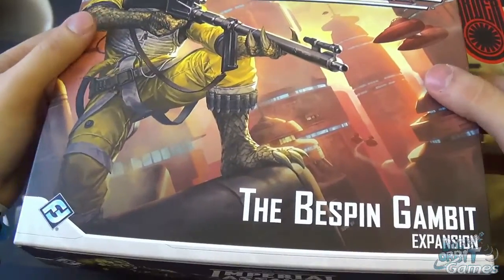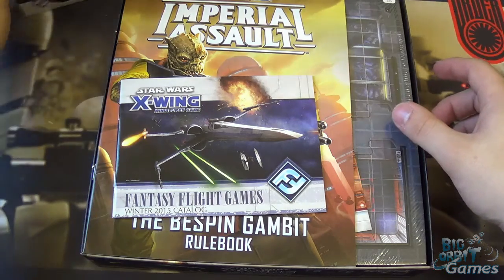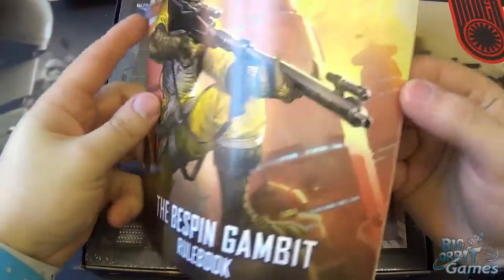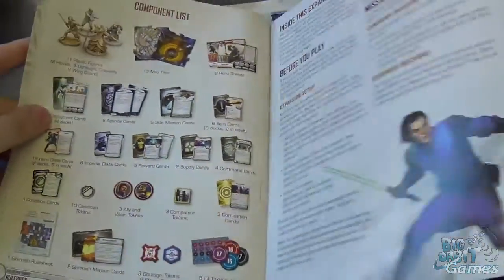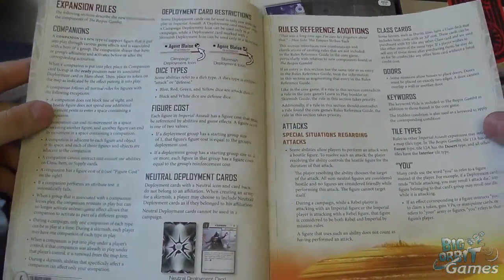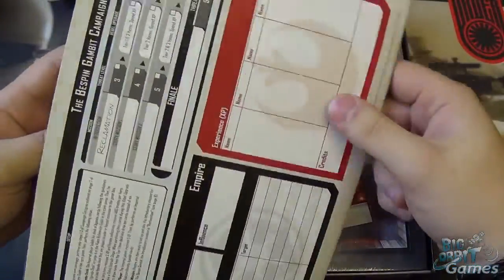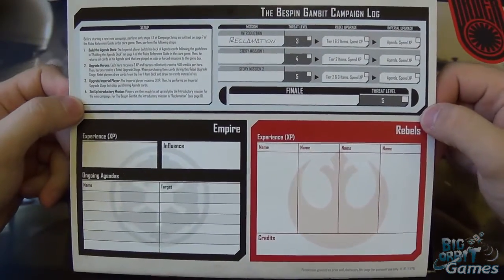So without much further ado let's open her up. Inside first of all you have your catalogue, put that to one side, and then we have the rulebook. Make sure you keep this handy — there are new rules in this set, obviously the rules for your missions and stuff, but you've also got these new character types called companions.